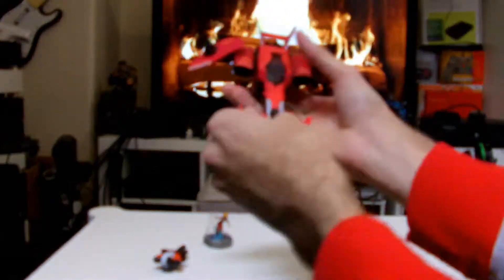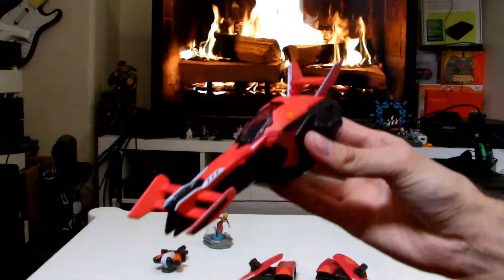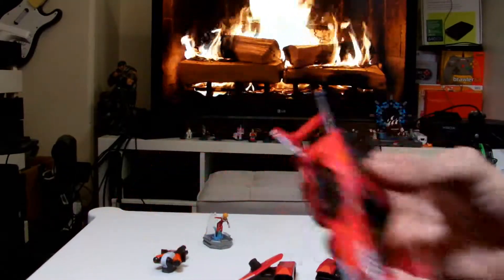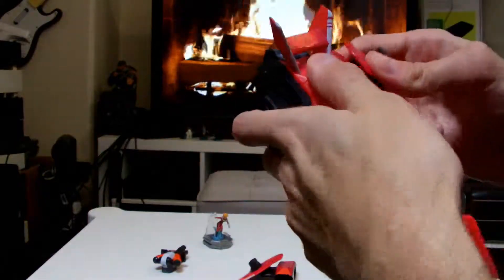Like with the other Starlink sets, you can take the wings off. We'll take it apart — we've got the main bit of the spaceship there, and then we've got our two wings. I'm going to put the wings back on.